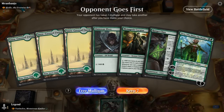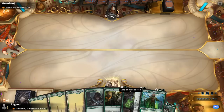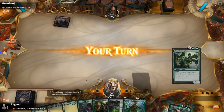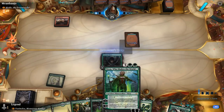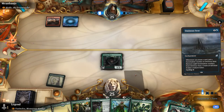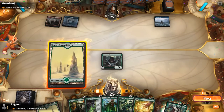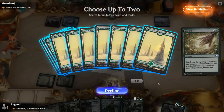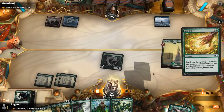We're on the draw facing Riel, probably a cycling deck, and we've got a very good hand — some ramp creatures to play turn three Nissa if all goes according to plan, and then Nissa doubling our mana will make it trivial to play Vorinclex. Opponent with an ominous Seize — also very synergistic in a Riel deck — and we'll go for Cultivate here as a safer investment than an extra mana creature, and better synergy with Nissa.